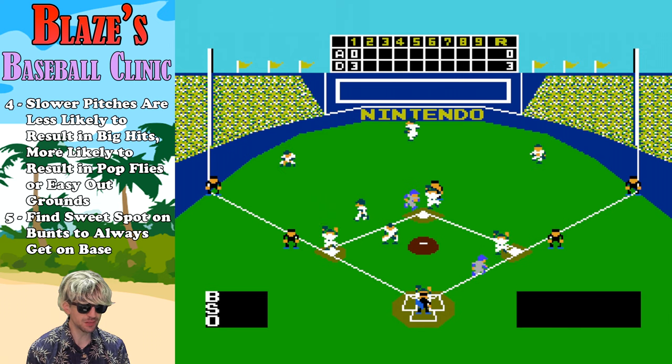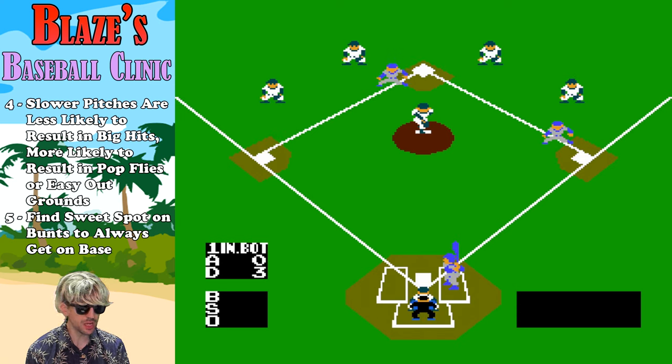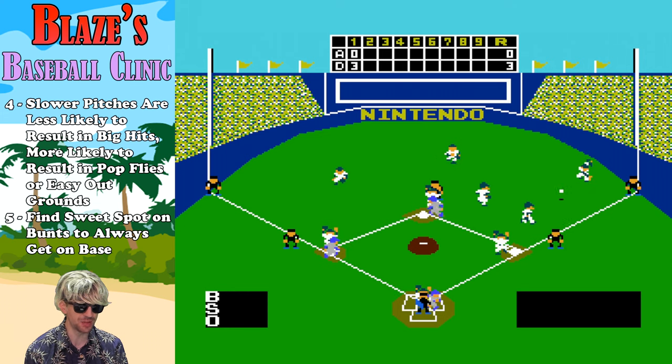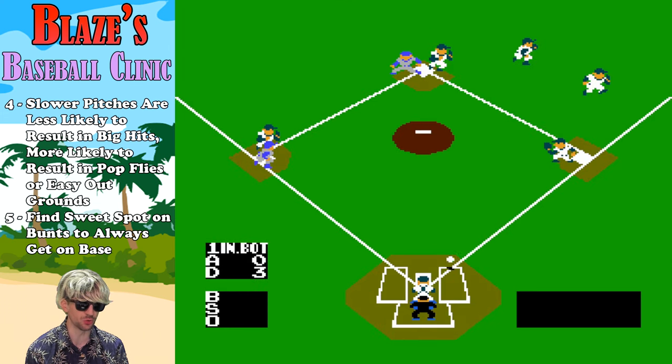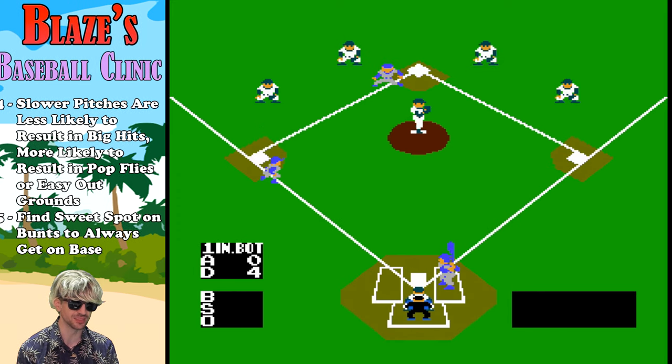And lastly, bunts can work well. You want to get that sweet spot between tapping it to where the catcher will run up on it, and going a few feet away from the catcher so that the pitcher assumes the responsibility. I don't know if it's like a Major League movie situation where Ricky 'Wild Thing' Vaughn slept with the catcher's wife unwittingly and that's the catcher's way of paying him back by leaving him out to dry, or what. But it's very effective bunting when you hit it in that sweet spot in NES Baseball. Good luck.